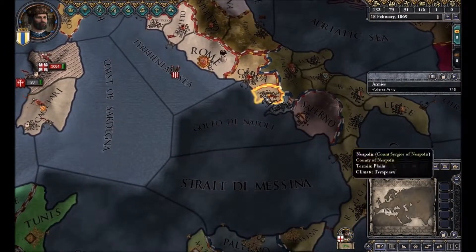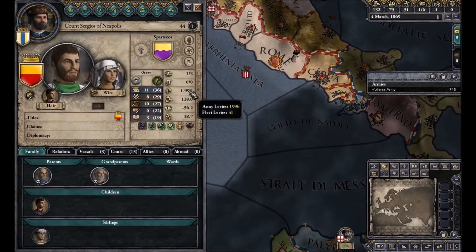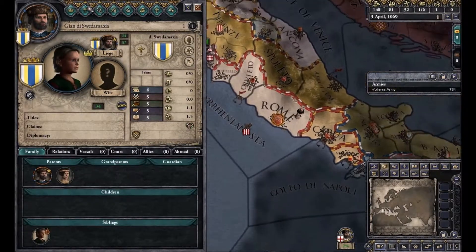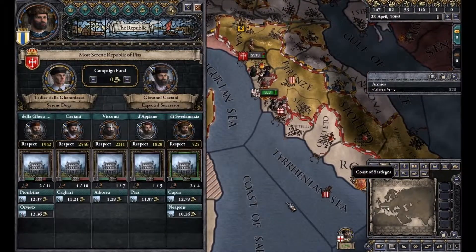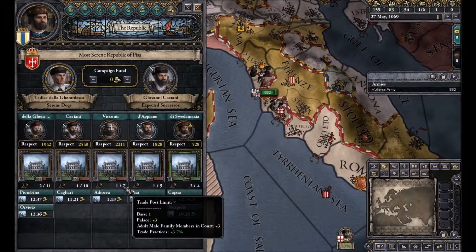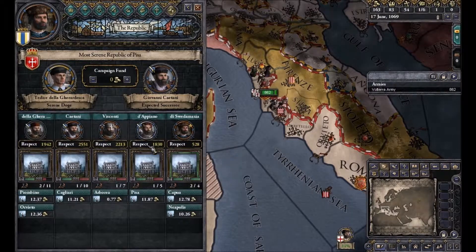We could declare war. We have another son — Bonaventura! Let's see if any of our sons became geniuses. Yes! Awesome — our eldest son will be our first heir. He's a genius. Most of the others have a lot more in trade post limit — a lot higher trade post limit than we have.